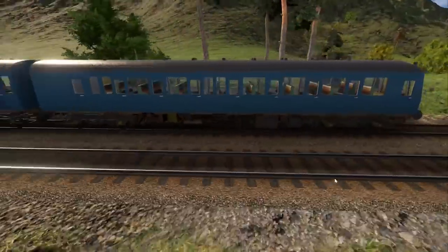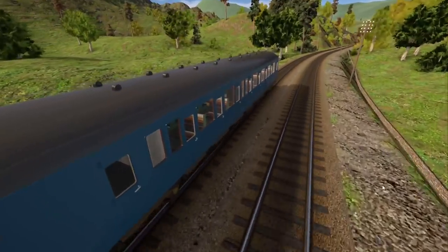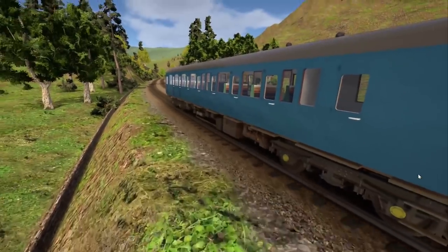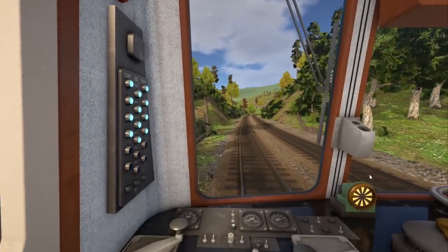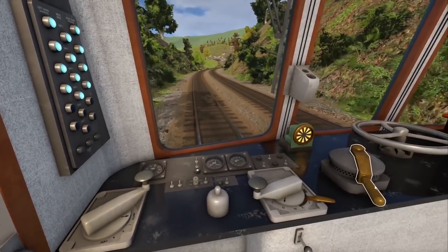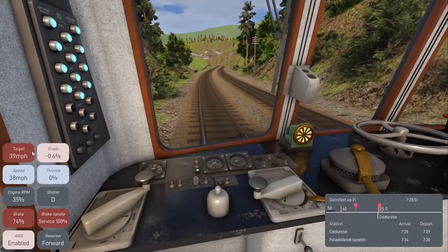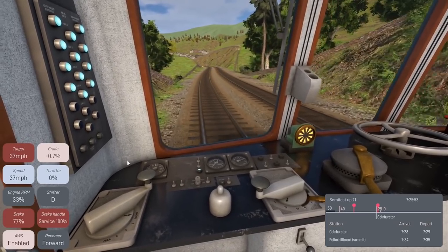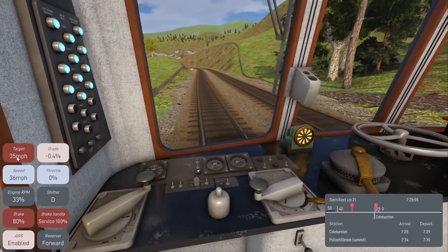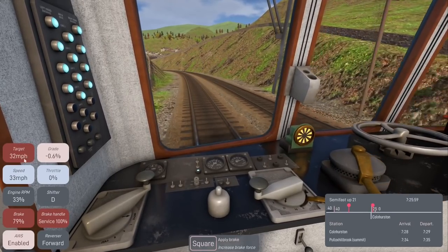There are a bunch of scenarios we can run. Right now we're doing the mountain run and there are a ton of different timetables you can do as well. The AI is braking — I think it's a speed limit thing. Yeah, it's trying to hit the speed limit — look at that, it follows the drop perfectly.